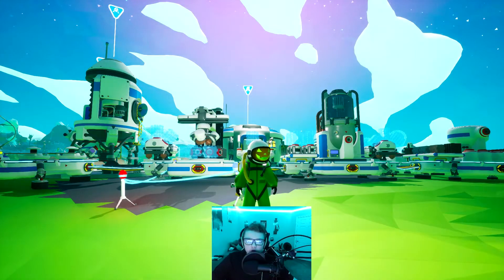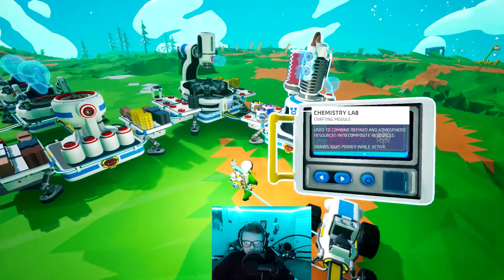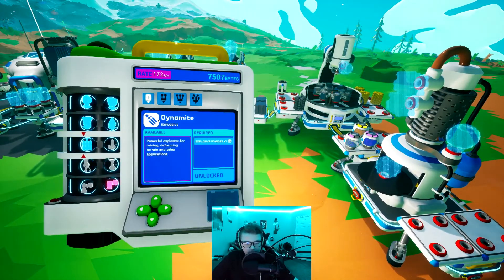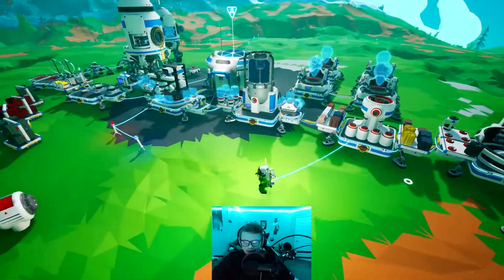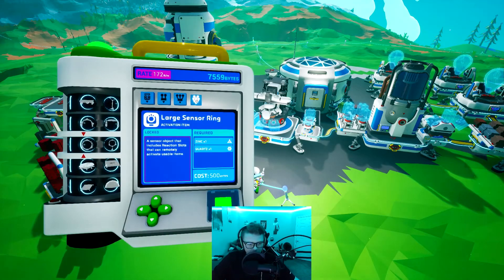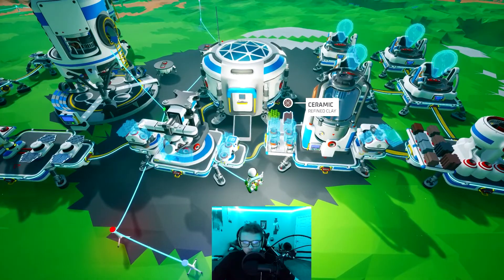Yo, what is up guys? I am back with another episode of Astroneer and today we're going to be going to another planet to get sulfur so that we can make explosive powder with carbon — we have both carbon right here. We need the explosive powder to make dynamite. One explosive powder makes dynamite and with dynamite we can blow up what's called an exocache, which will give us exo chips and complete one of our missions. Exo chips are needed to make a large shuttle. We already have the titanium alloy and ceramic — we just need the exo chips.